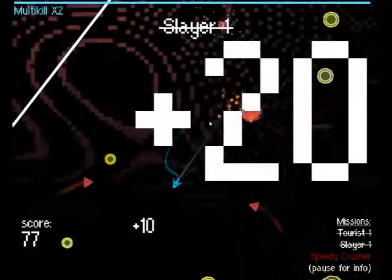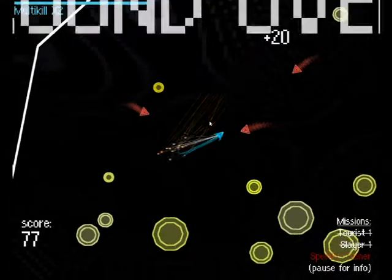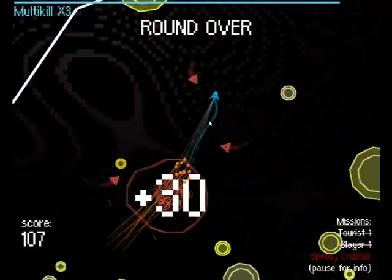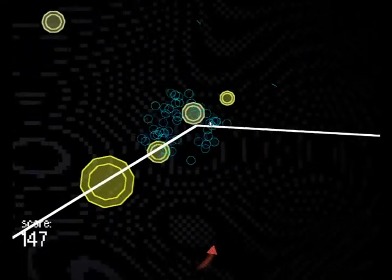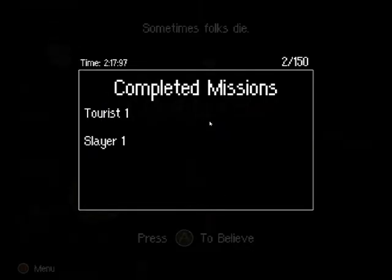Multi-kill, two points. So you can do this. Got one. Got it. The game physics — these things kind of have their own momentum, and so you need to use them to destroy the enemies. Completed missions! I did the tourist one. I did the slayer one.